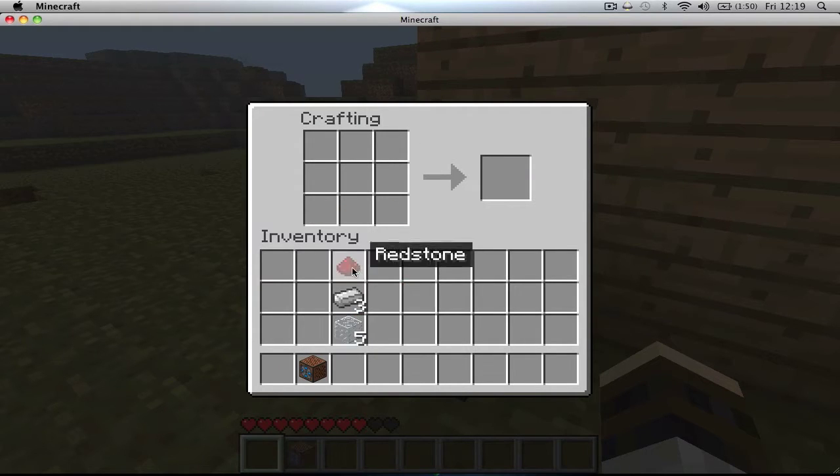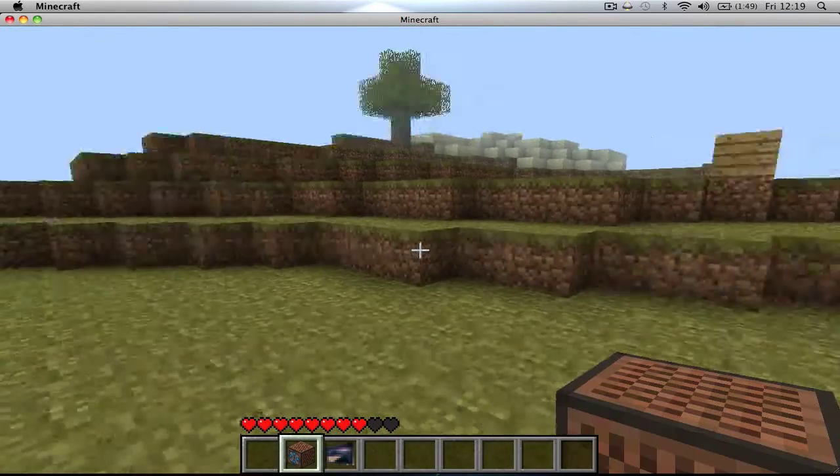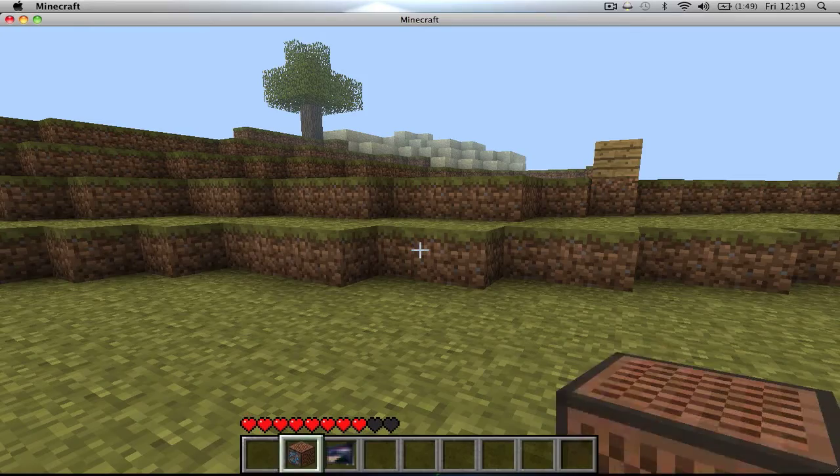We need a screen to receive it, so put redstone there, iron ingots there and there, and then just laden everything with glass. Everyone knows screens are made from glass. So we have our camera and we have our CCTV monitor. Very cool.